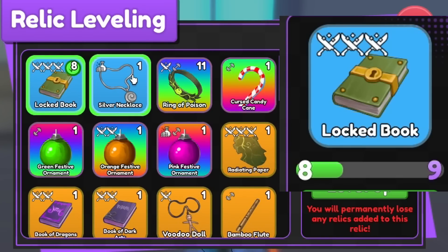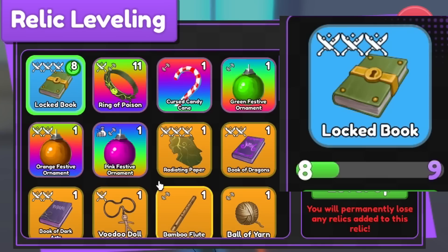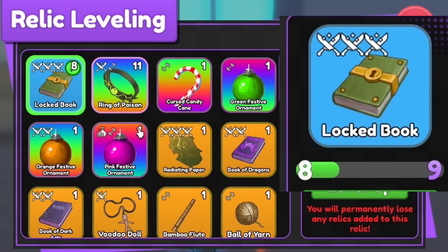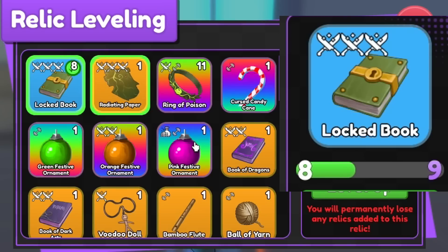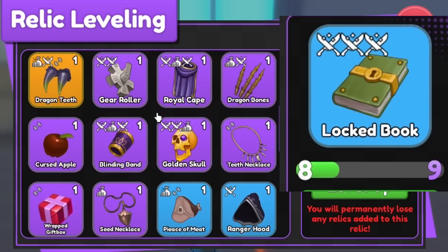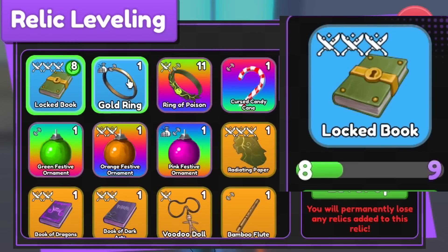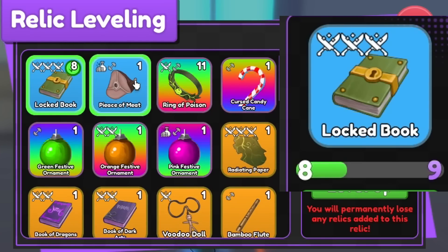The Christmas relics are almost on par with the easy mode stuff. If you start comparing relics from easy mode versus hard mode, there is a difference in experience. Radiating Paper, as you can see, brings the bar up noticeably — Radiating Paper is from hard mode. And Voodoo Doll — that's how much it gives. There's definitely a difference in the XP you get from each dungeon's relics.